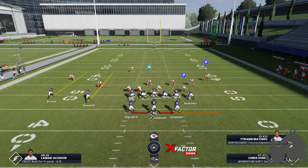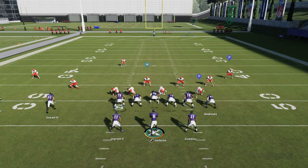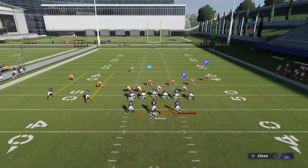This formation really works best against off cover three, cover four, and man coverages. Typically in man coverage, you're going to see there's no cornerback on the right side, so that's really when I want to run this particular play.